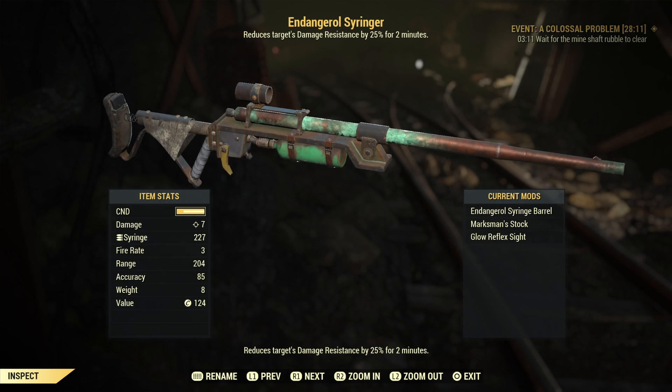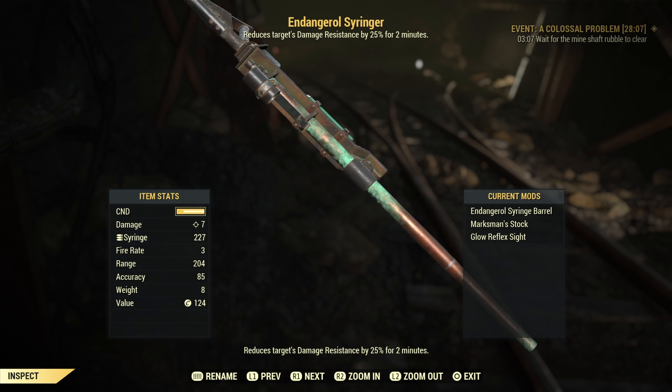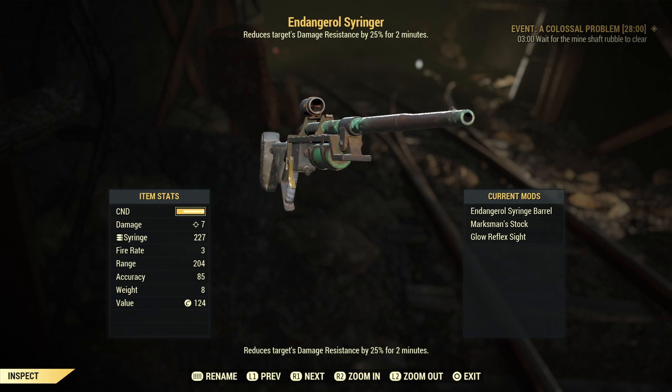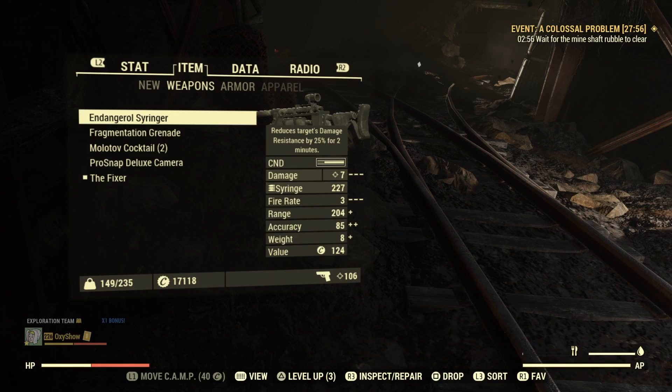Like I said, I'm gonna use every trick on my sleeve to make this thing as fast as I can. After all, Femos made a record killing the Scorched Beast Queen and also Earl Williams. So let's see what else I'm gonna use.